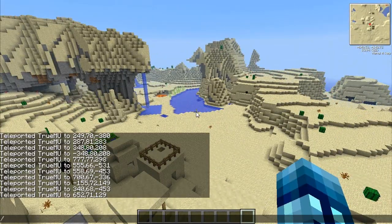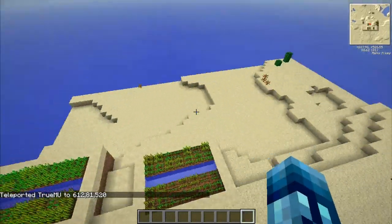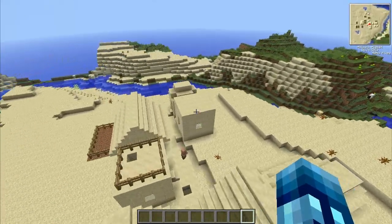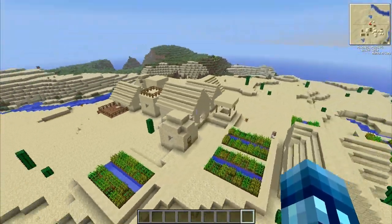That's pretty much it for village number three. Slash teleport 612, 81, and 520 for the final village. Yeah, we're here. I don't see a blacksmith just yet — I don't know if there is one in this village. Just some houses — I guess just a regular old village. So that is it for this village.